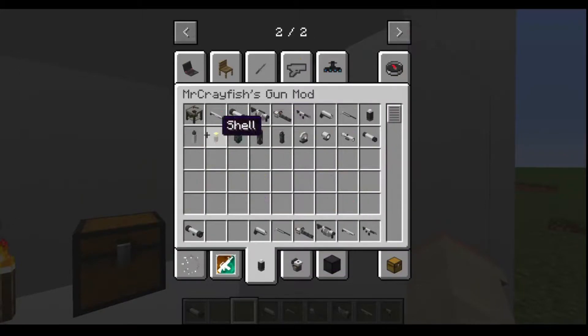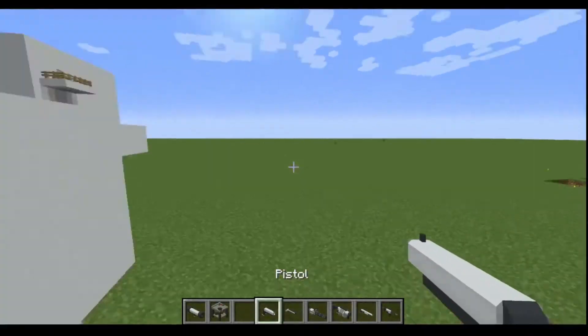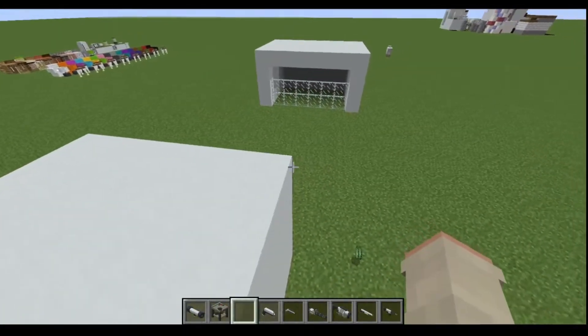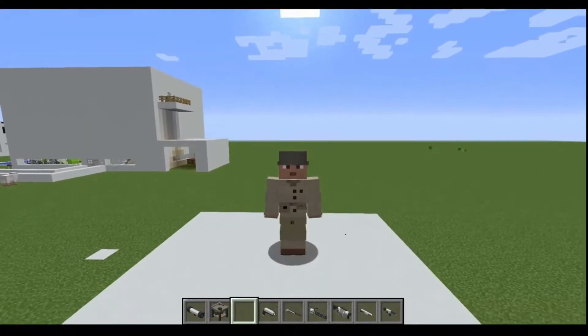You can also get workbenches, basic ammo, advanced ammo, shells, grenades, missiles, stun guns, scopes, and silencers. This is a pretty cool mod. Now I'm going to show you guys how to download it. And yeah, if you like my skin — I'm wearing a soldier outfit from World War II.